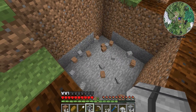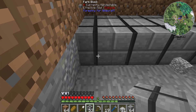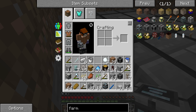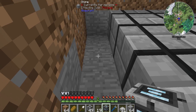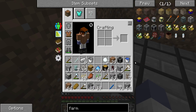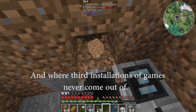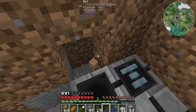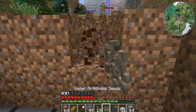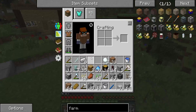So once again we go back to Forestry to show how it's done. We're gonna build a bigger farm this time. I need a farm gearbox — remember, that's where the energy goes in — and I need a farm valve, that's where water goes in. I'm destroying my old farm to make my new farm; it's okay, it makes sense, I promise.